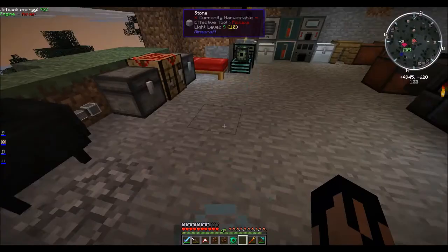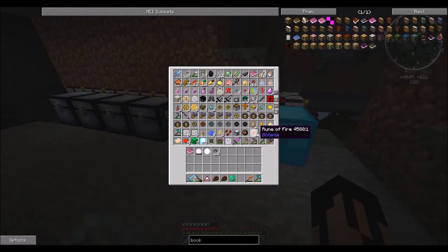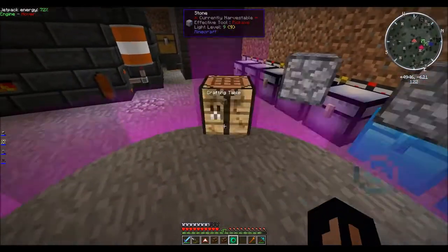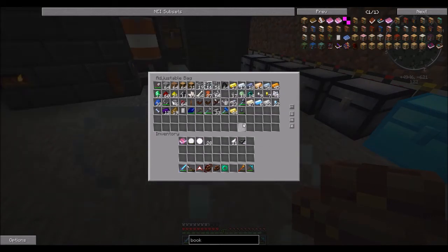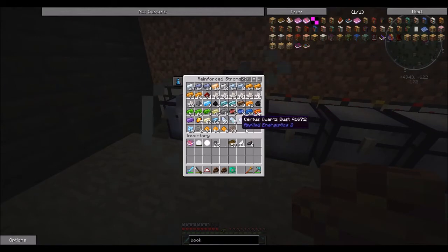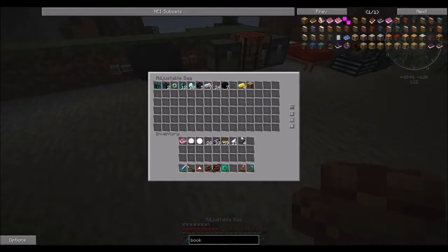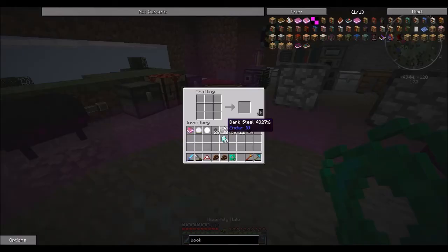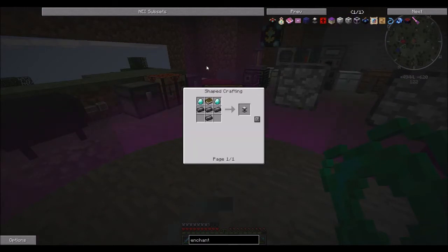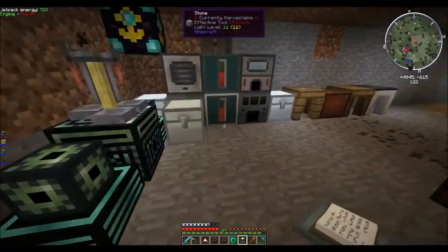The thing I noticed is we need book and quills. For that we're going to need to tap into our chests and see if we can find some ink sacs — oh, here we go — and feathers. Awesome. So that can get us the signed books. We'll need books, dark steel, and our diamonds to make the enchanter.